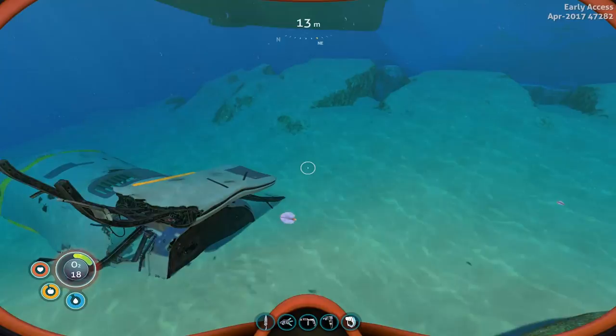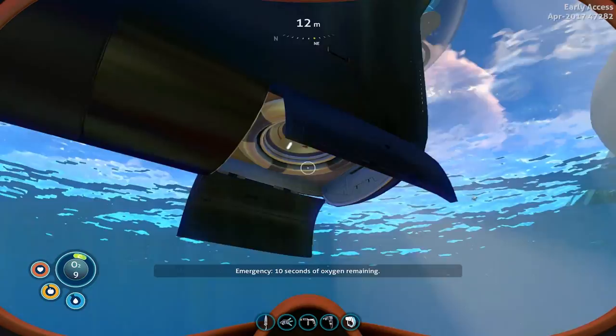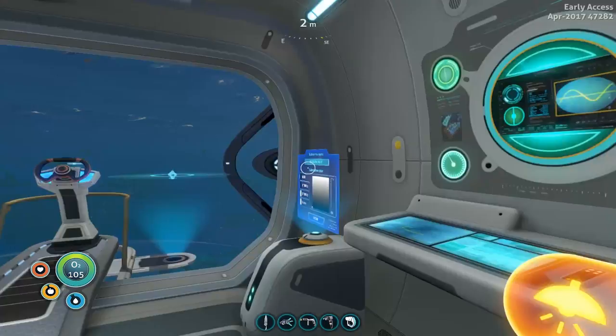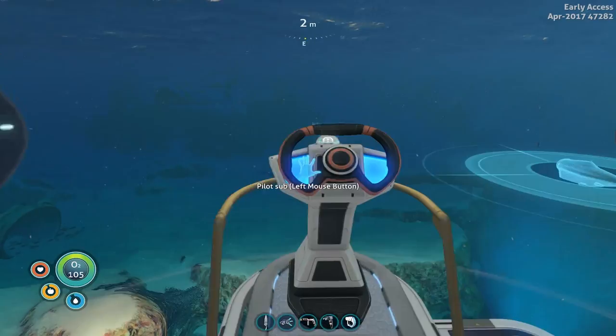I wonder why my lights came on — I think they came on automatically when I switched back to normal speed. Because once we got out of the heavy areas I switched back over. What was that? We didn't get hurt, nothing hit us. I don't actually know if there's anything in that wreck so I think for now I'm just gonna leave it, because I'd kind of like to work on some other stuff.